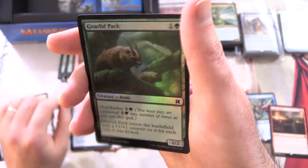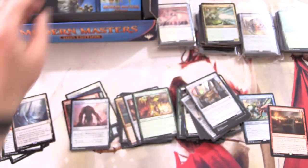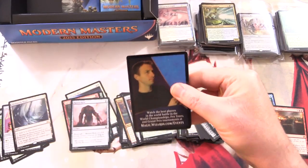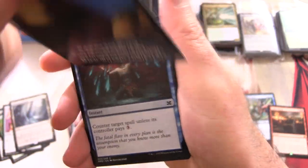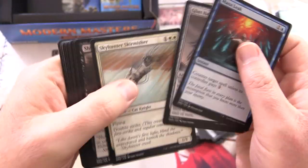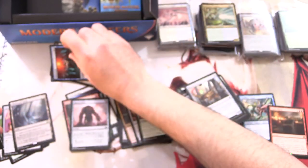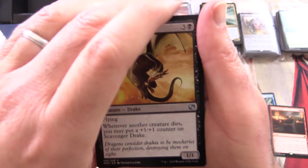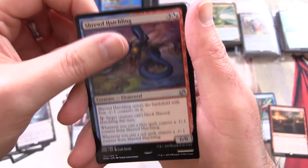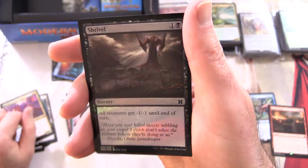Then one channel pack. Eldrazi Spawn token - there were a bunch of Eldrazi in this set which you may or may not have liked. Leave a note in the comments: are you an Eldrazi fan? Uncommons: Scavenger Drake, Shrewd Hatchling, and Niv-Mizzet the Firemind is the rare. Along with a foil Shrivel.